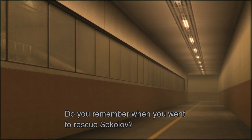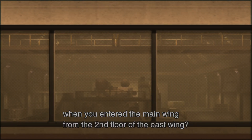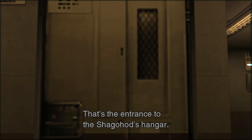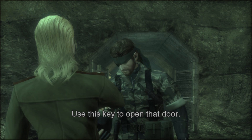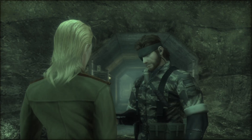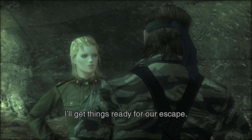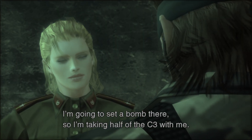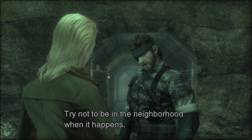Do you remember when you went to rescue Sokolov? Remember there was a locked door when you entered the main wing from the second floor of the east wing? Yeah. That's the entrance to the Shagohat's hangar. Use this key to open that door. Got it. What about you? I'll get things ready for our escape. There's a rail bridge to the north — I'm gonna set a bomb there, so I'm taking half of the C3 with me. I'll set off the weapons lab then. Try not to be in the neighborhood when it happens.